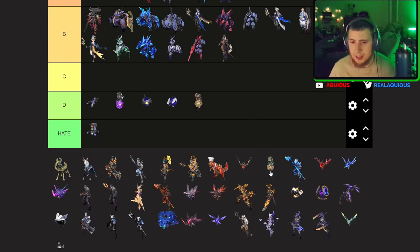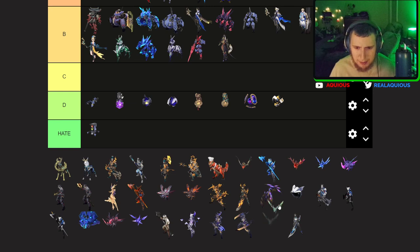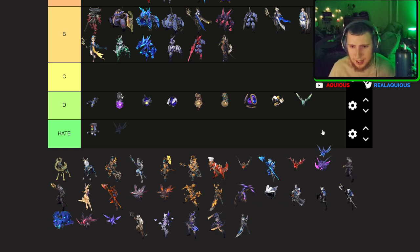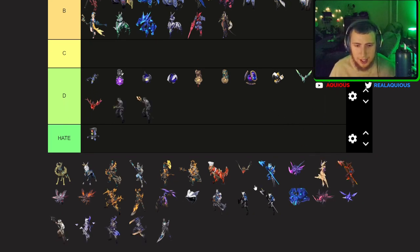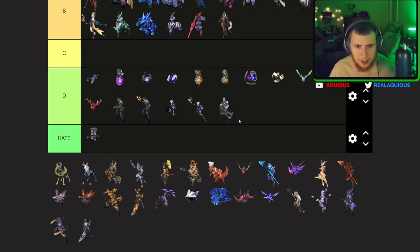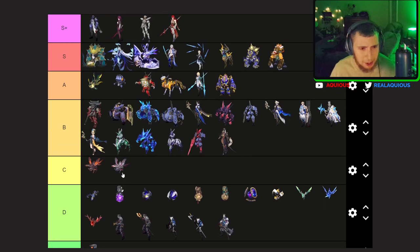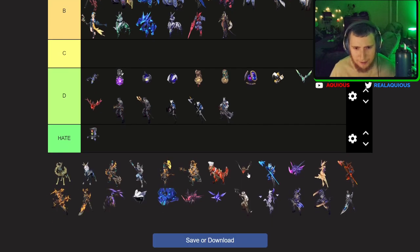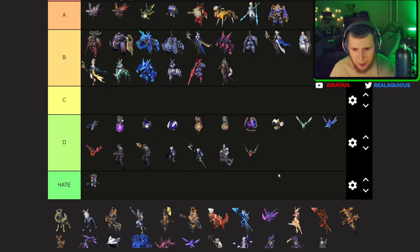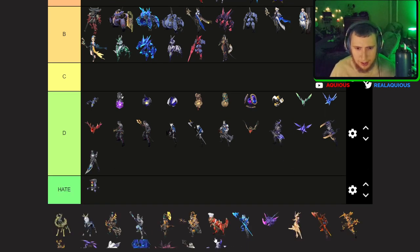Some more mobs that I just don't really care about — how can you care about them? They're kind of whatever. Some of them look pretty okay but they're so basic, and they don't look cool enough to go anywhere higher — honestly D tier. The bugs, though — the bugs are very basic, but I actually really like the bugs. They also explode when they die. I like the bugs. They are cool enough to me, they're interesting.